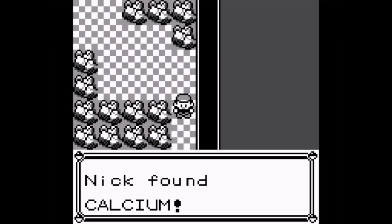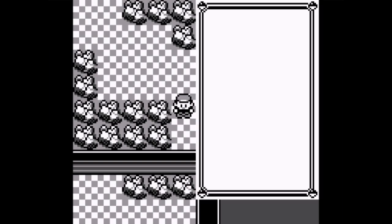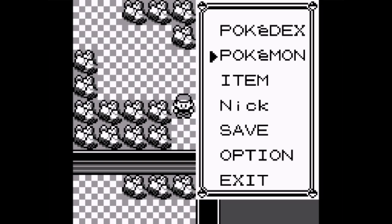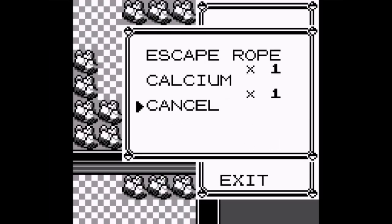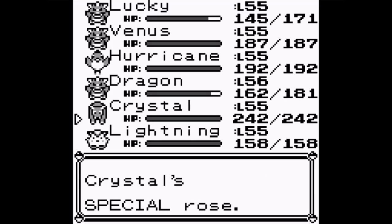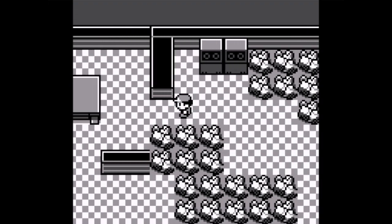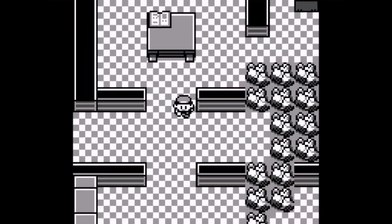What's this item? Calcium. I think that raises speed - let me see who has the lowest speed. Crystal is the slowest so he gets the Calcium. Oh wait, it raises Special, my bad. I should have looked it up on Bulbapedia. But his Special went up, whatever.